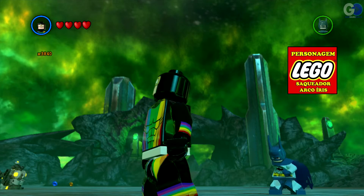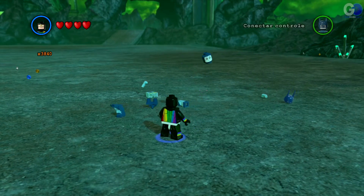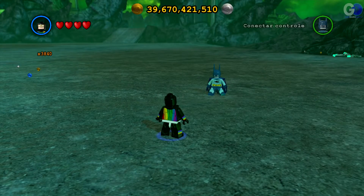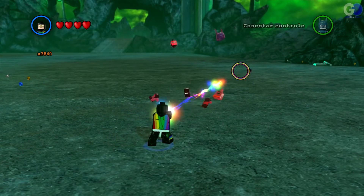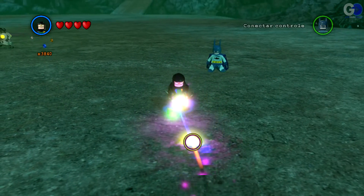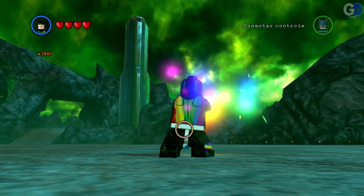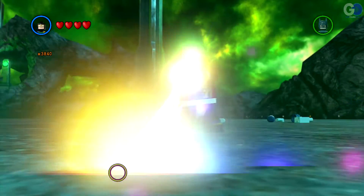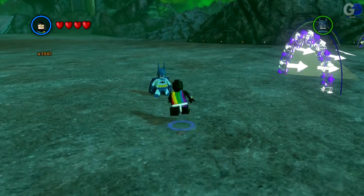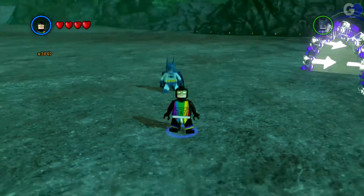Saqueador arco-íris — olha a cara desse maluco. O que será que esse cara tem? Tem um raio de várias cores, que legal. Que show de bola. Tem um contínuo aqui também, um laser — muito louco. Olha aí o raio dele, que show de bola. Bonito, gostei mesmo. Tem um soco no chão também — coloridão, muito louco. Vamos para o próximo.